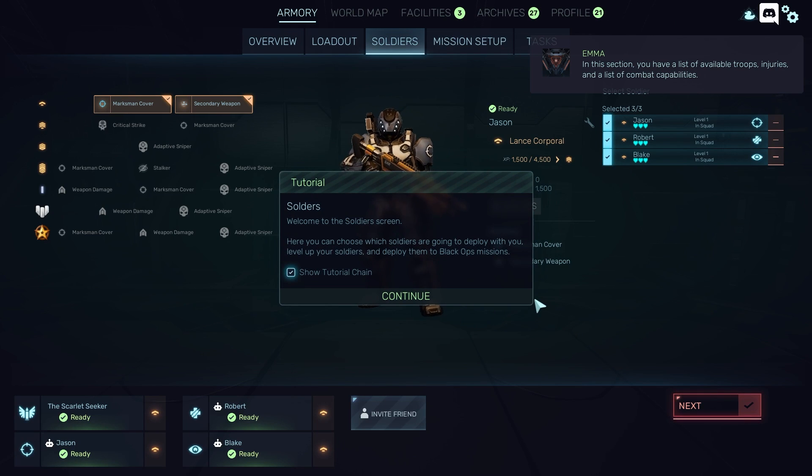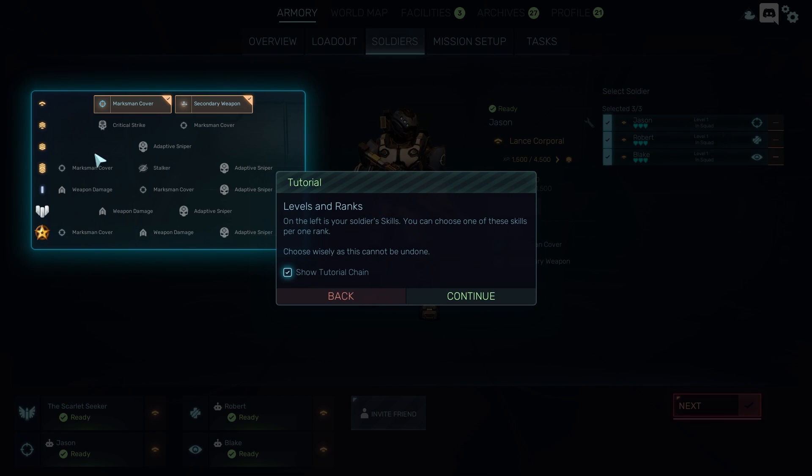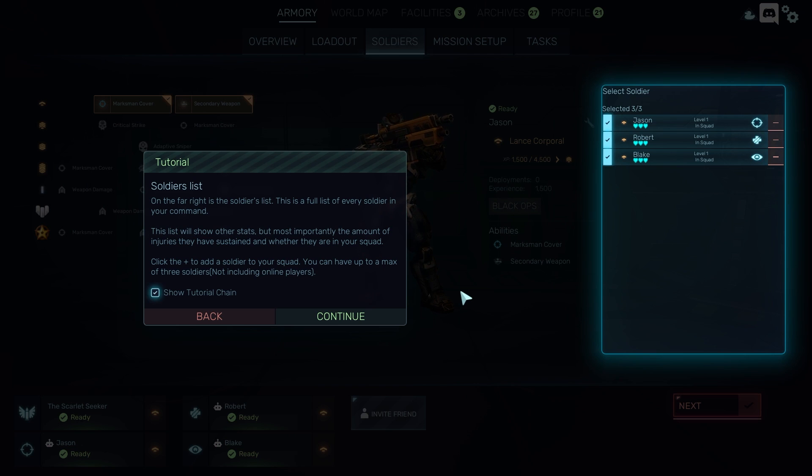This section contains a list of available troops, injuries, and combat capabilities. Level up your soldiers and deploy them to Black Ops missions. All right, here we go. Levels and ranks — got some things and some stuff. You can choose one of these per rank. You cannot undo it — we'll have to keep that in mind. Jason, Robert, and Blake. Nice, boring names, I like that.